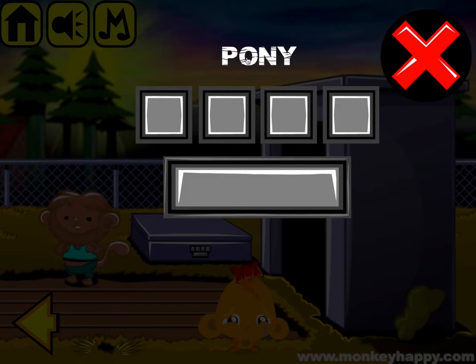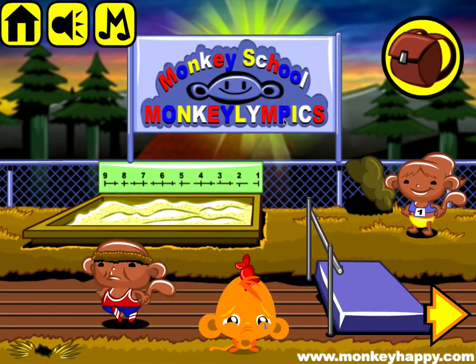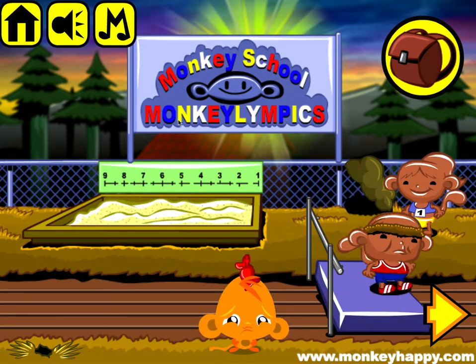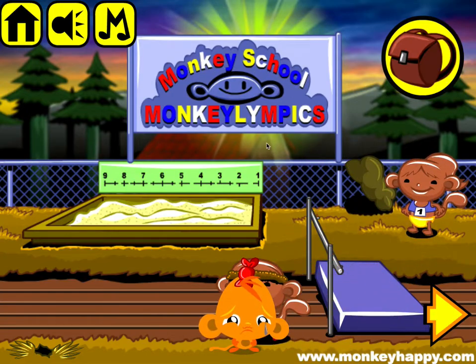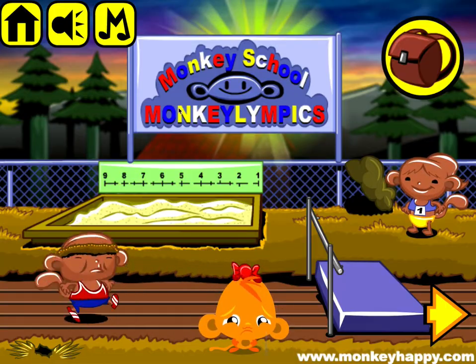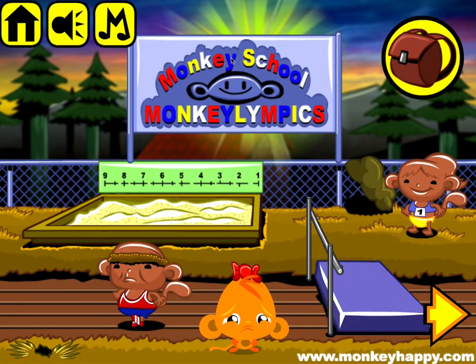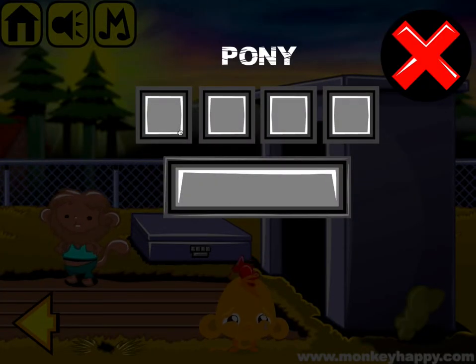Then you've got PONY there. If you look at the letters: P is only there once, O is there four times, N is there twice, and Y is there three times. So the answer is one, four, two, three.